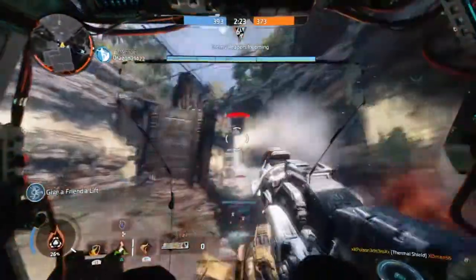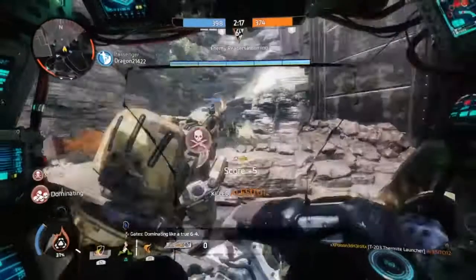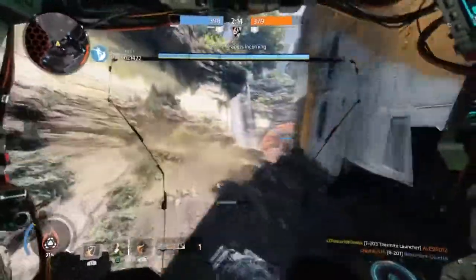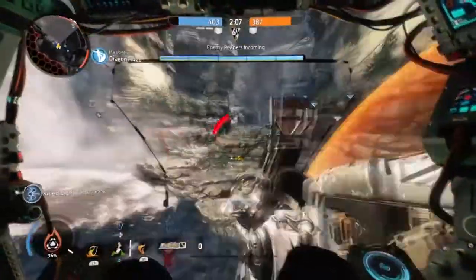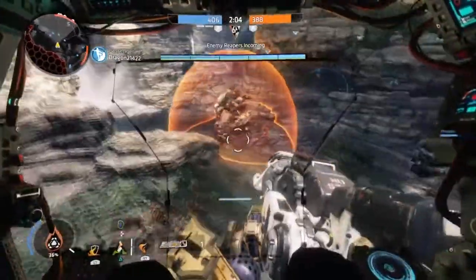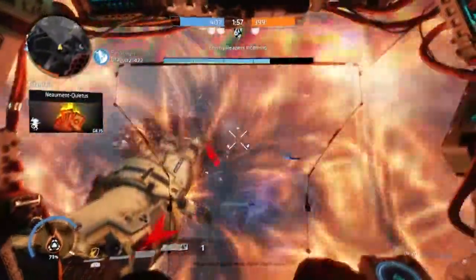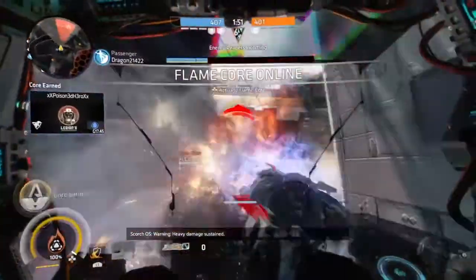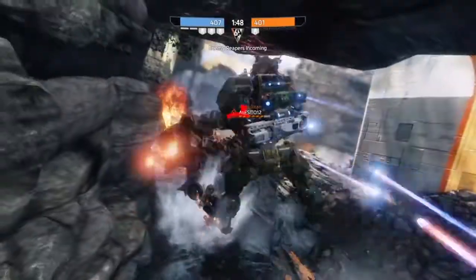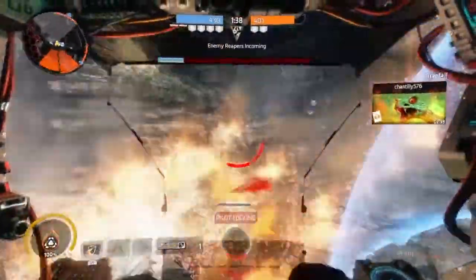The only problem I still see is that Scorch still doesn't have anything to allow him to combat long range engagements. All the other titans have some form of covering ground or doing extra damage across a wider spectrum. Scorch doesn't have that. His thermite launcher is technically close, medium, and long range, but it's not a weapon you want to rely on most — it's only as good as knowing exactly where the enemy is going, and it's better suited to close to medium range.